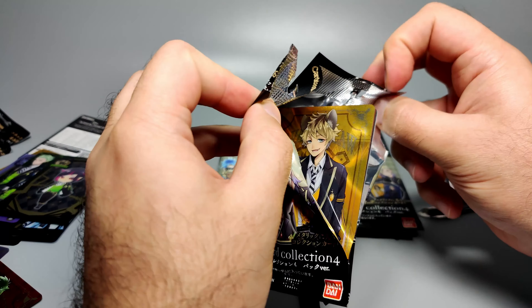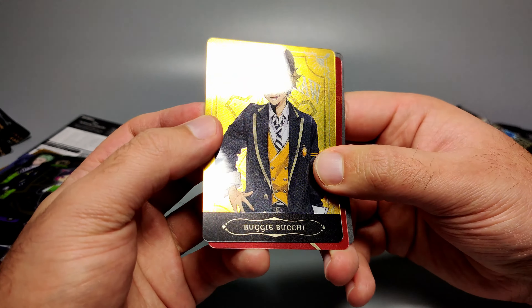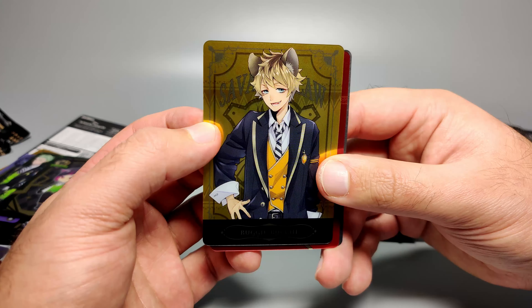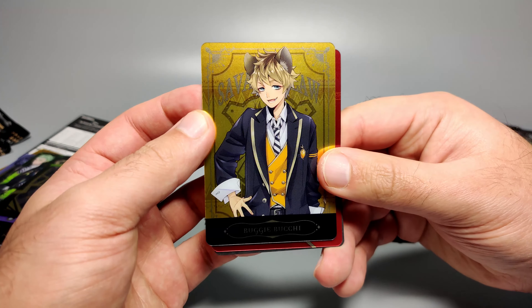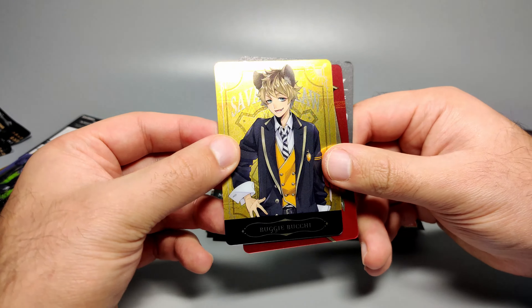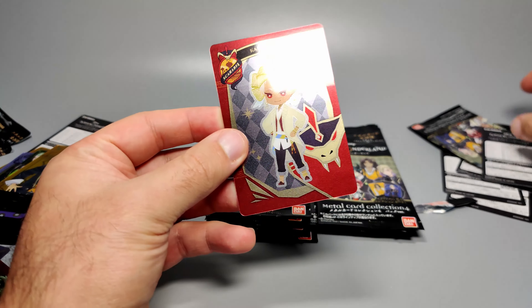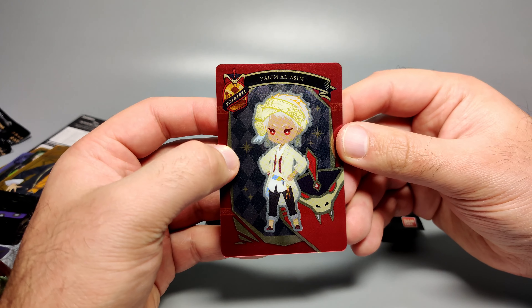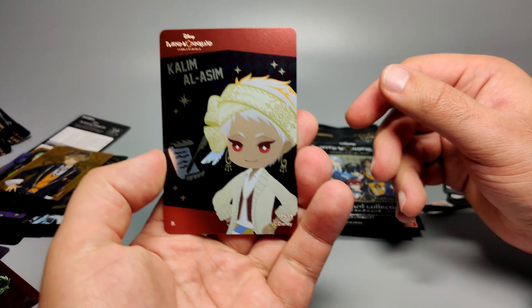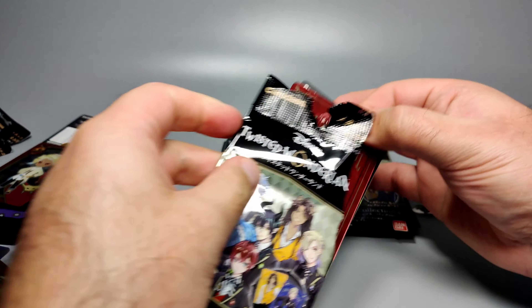Next pack — not Leona, but another Savanaclaw character. This one is Ruggie Bucchi — I got his name wrong last time; it starts with an R, not a B. His waistcoat is themed around his dormitory. What a shiny gold card — the gold ones really pop. Then we've got Kalim, which is very cool and slightly growing on me. I love his design, his head-wrapped turban especially.